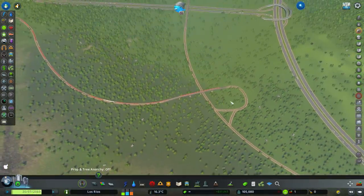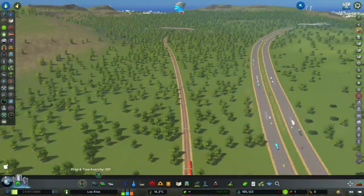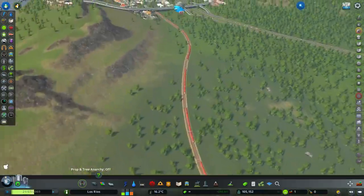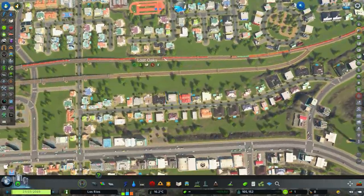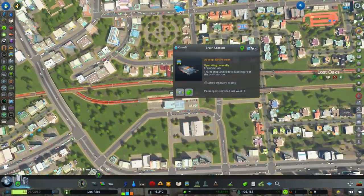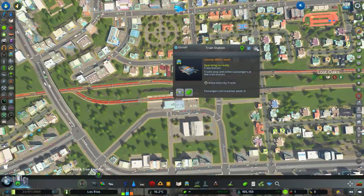I think what your main problem is — let's go back to where we started. This is all backing up to the main line. Look — as more trains come down, they're going to hit this and then block the main line soon. So this is all blocked up as well. They all want to go into these two lines. You've got intercity trains — disable if you want it for local trains only.